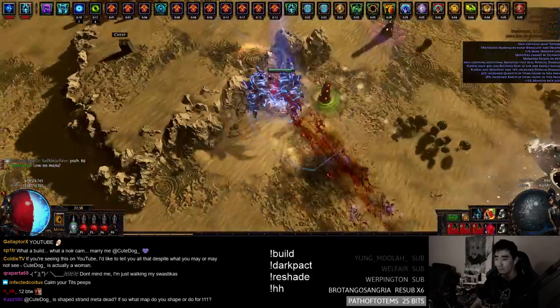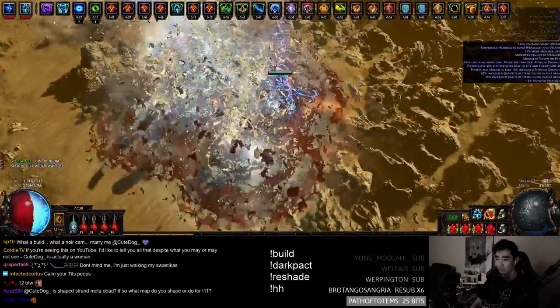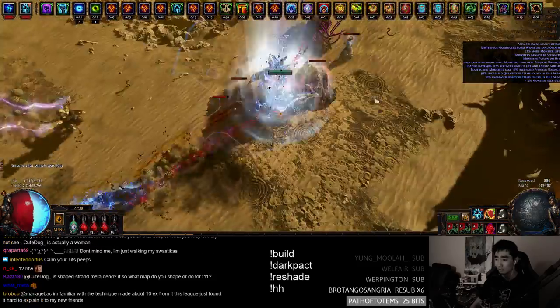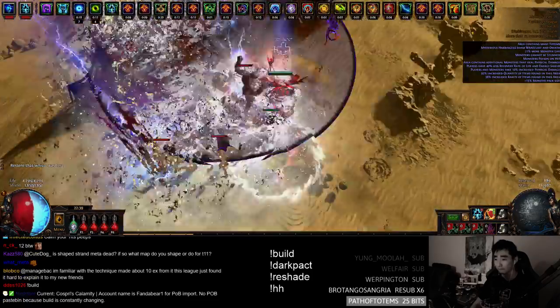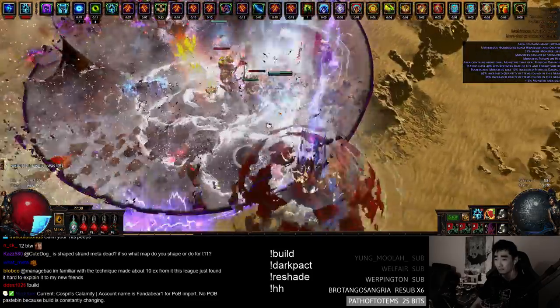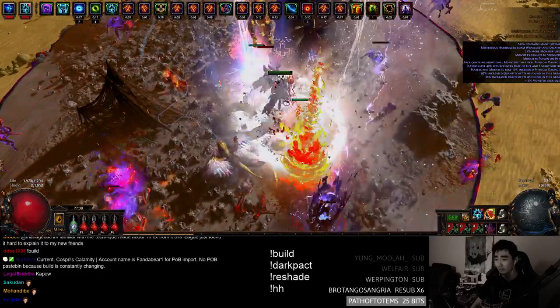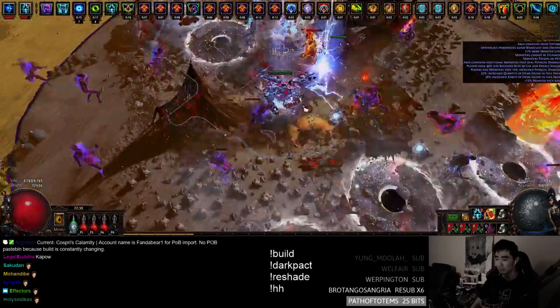I'll just clear this — maybe I won't even pick up anything, just so you guys can see full try-hard mode. It's only a yellow, but then I pop my Vault Breach. We'll talk about Vault Breach a lot in a second. Here's the boss. I hope he doesn't rez. He's definitely going to rez. Yeah, he rezzed. What if I died to this boss during the guide video? That'd be embarrassing, right?